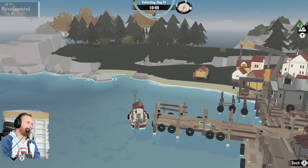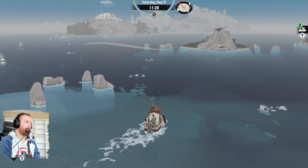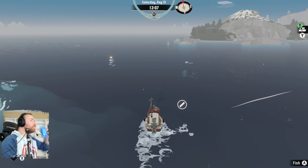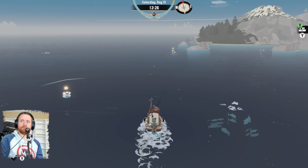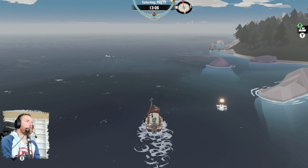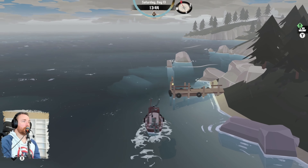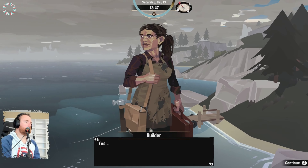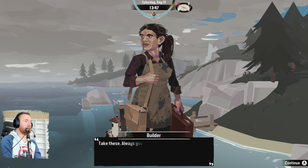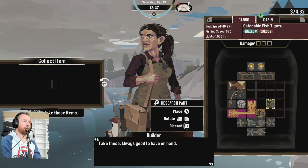So let's go take her back. Hopefully she gives us some good stuff — money or something, a new upgrade to the boat. That's really the ideal situation. Yes, this will do — thank you, fella. Give me a short while to get things built here — you're welcome back anytime. She reaches into her toolbox and pulls out a handful of components. Take these — always good to have on hand. I don't know what I'm supposed to be doing with these things. I keep getting them but I can't figure out how to use them.